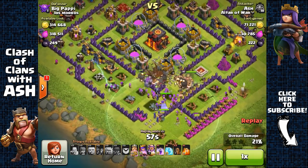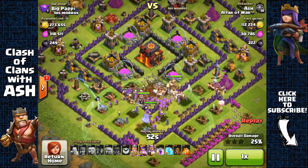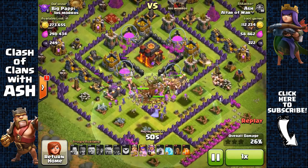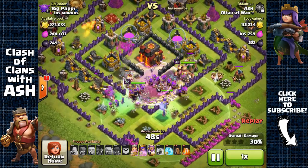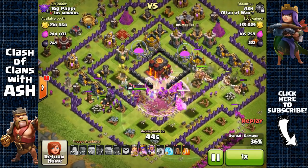The Witches cost a lot of dark elixir, so if you're in need of dark elixir you don't really have to use them — you can focus on cooking Jump Spells instead if you don't want to waste your dark elixir. It's going to work the same anyway.